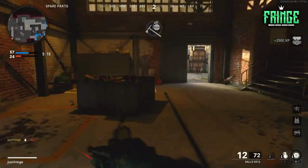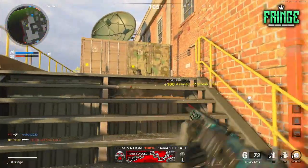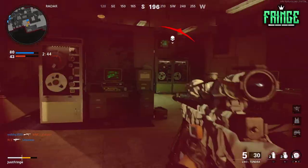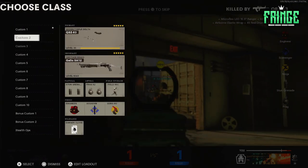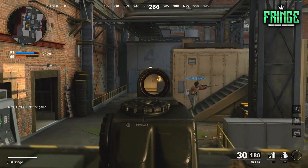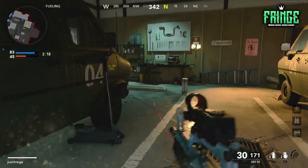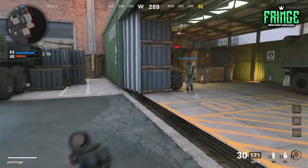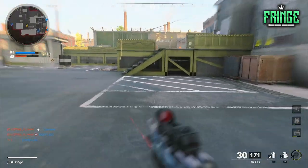Oh my god, I actually got that kill. That's pretty clean. I'm switching — this is not working out. I'm switching back to my QBZ. I guess there's some maps that are good for using snipers on, but there's other maps that aren't. Because just the other night I was actually playing and using a sniper and getting really good kills. I forgot what map it was, but I was getting so many kills and doing so well. But now look.